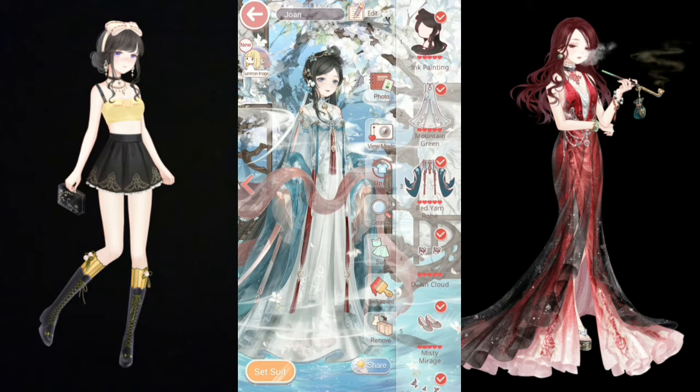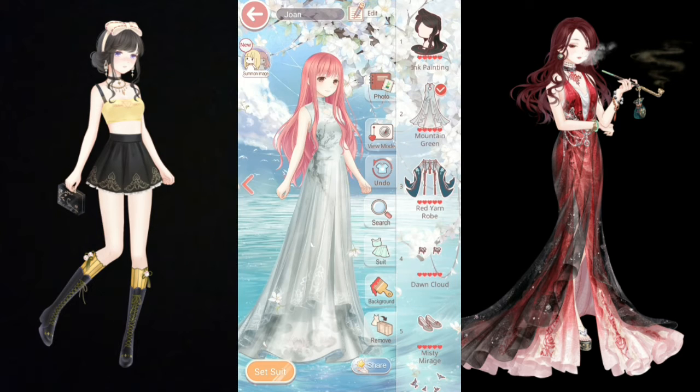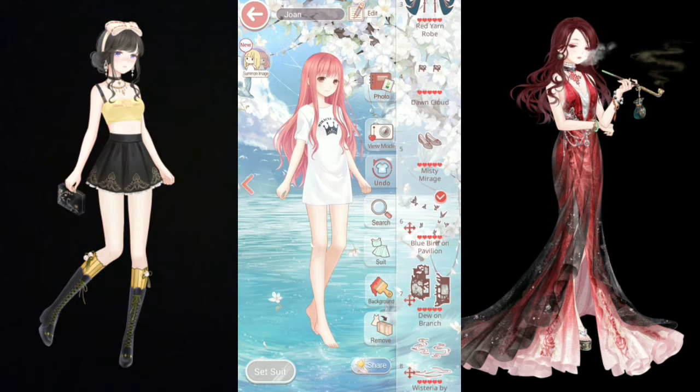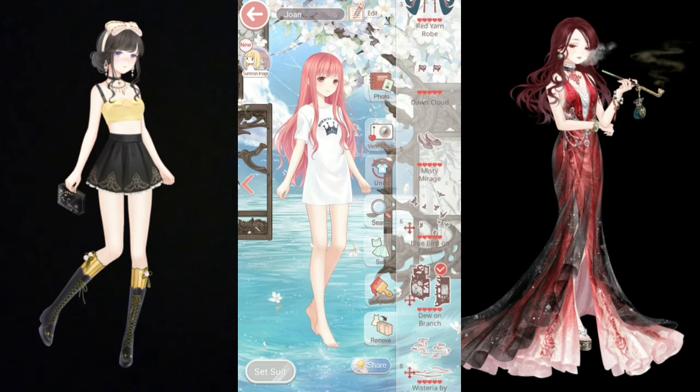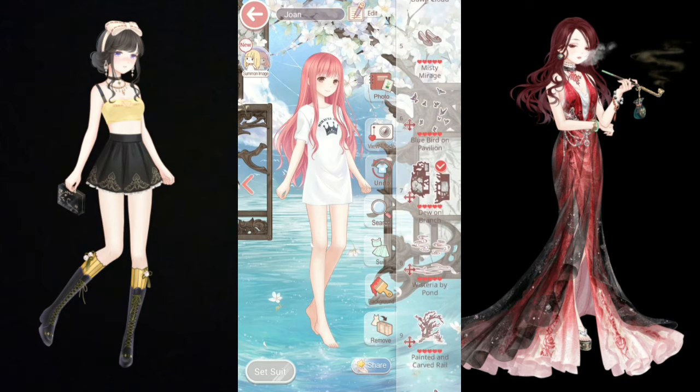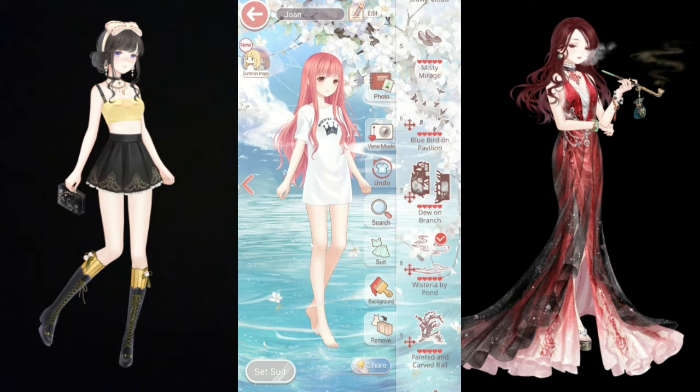At number six, we have Ink Painted. She is a co-op suit, meaning she is free. I do like the dress here; however, it's versatile but not really that special. Then we have her four movable items. I do like the birds, but we do have other free birds like this, so they aren't really that special to me. And then we have the window right here, which is pretty unique — we don't have anything like this already, so that is actually pretty cool. And then we have the smoke here, which we did have smoke in the Flower Song and Fan suit. However, this one is a lot more worth it because it's completely free.